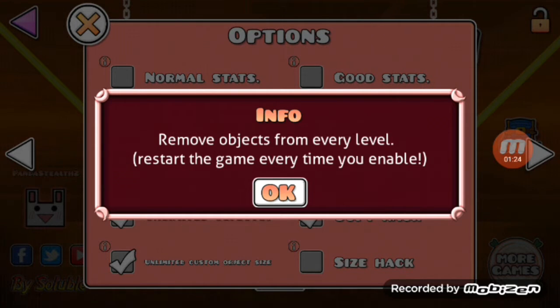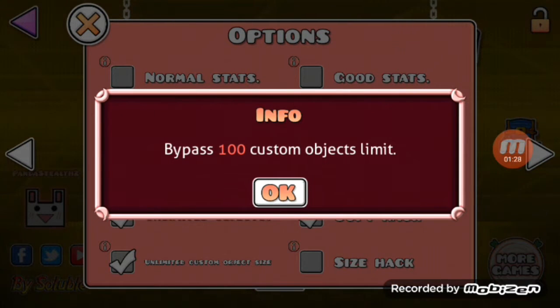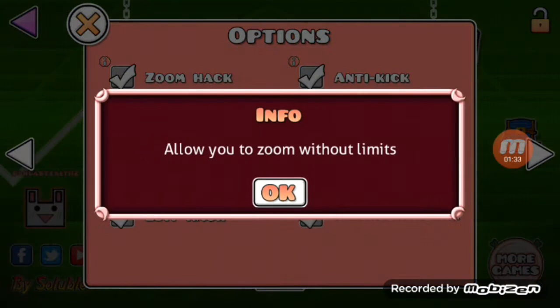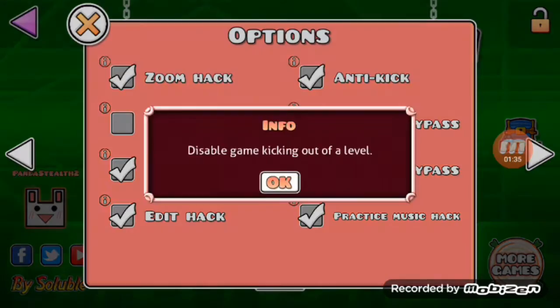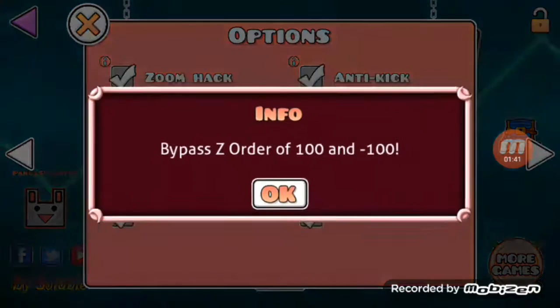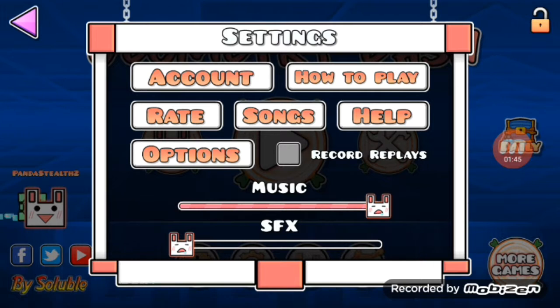We can go past the custom object limit. The zoom — if you zoom in and out, you can go without a limit. You can disable, and this is just a funny one, just hide the UI. And the bypass thing — the zingy order bypass thingy — and the rest.